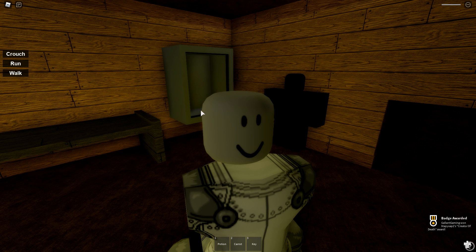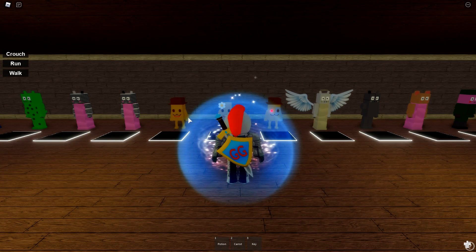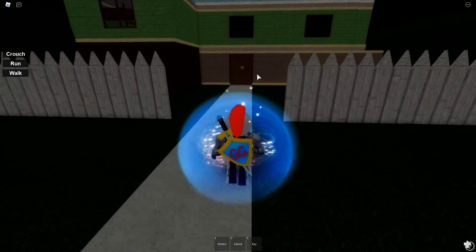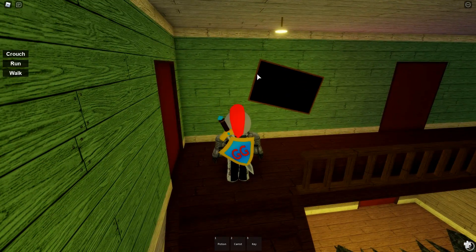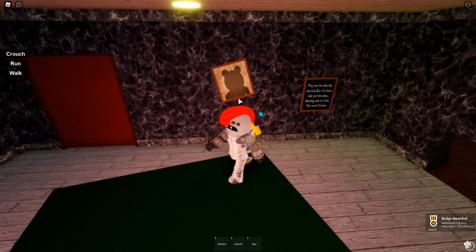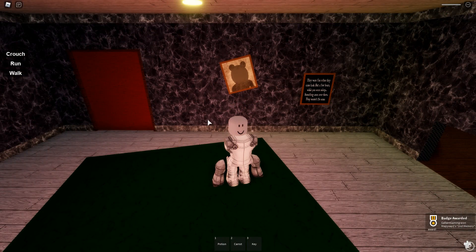We are going to do these in order, not just based off what map they're on, just so we can keep everything a little bit organized. The next badge is called The Second Memory. This badge is over at the distorted memory house. We're gonna go inside and upstairs, then make a right and the first room to your left. The badge is this little painting — all you gotta do is run up and touch it.